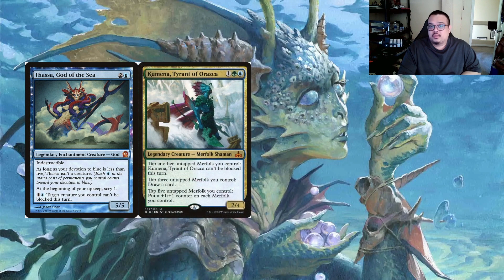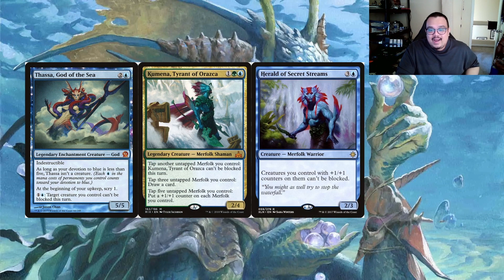Next we have Kumena, Tyrant of Orazca - one-mana Simic legendary creature Merfolk Shaman. Tap another untapped Merfolk you control and it gains unblockable. Tap three Merfolk and you draw a card. Tap five and you put a plus one plus one counter on each Merfolk you control. In the upgrades we're going to have ways to untap our creatures so we can really take advantage of this.